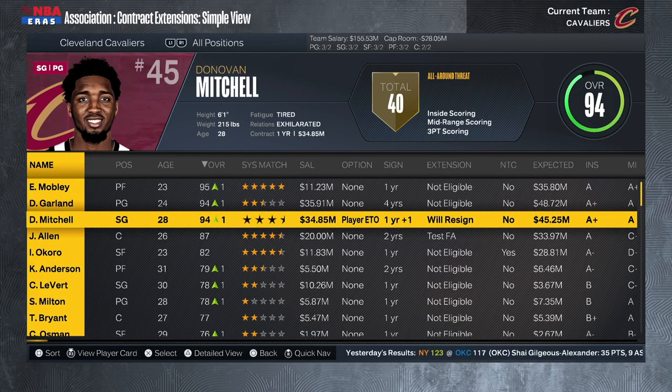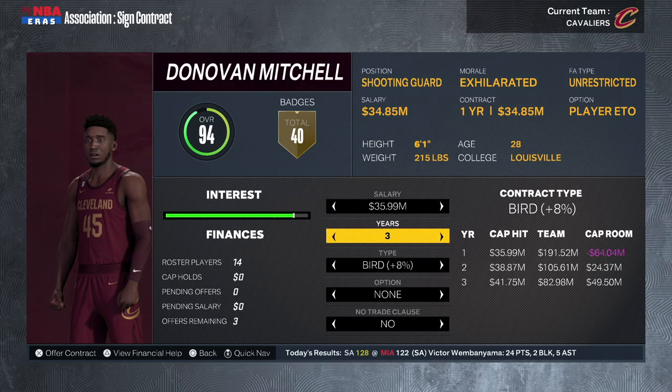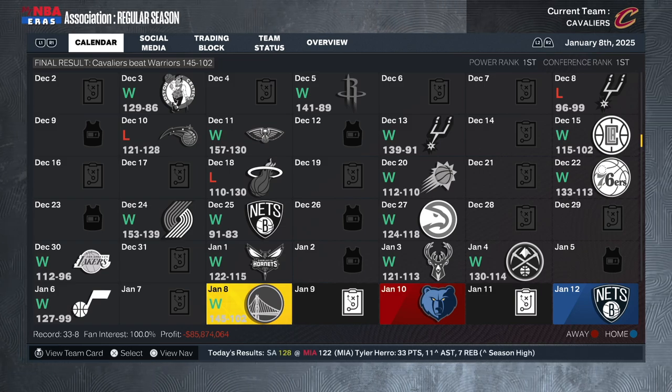Midway through simming the season, I realized I can re-sign Donovan Mitchell right now before other teams can offer him deals in the offseason. So I'm getting this done — 35.99 million for three seasons. That sounds pretty good, and he agrees. Just wanted to show that real quick.